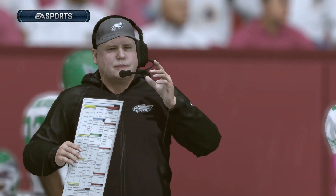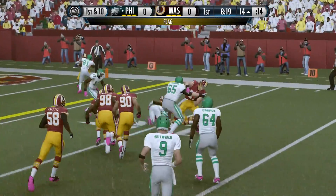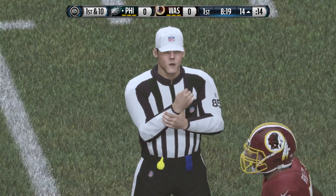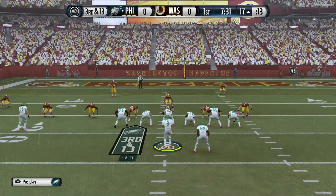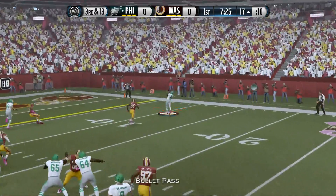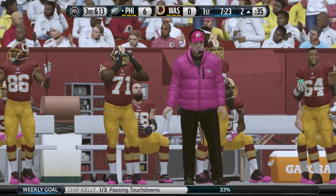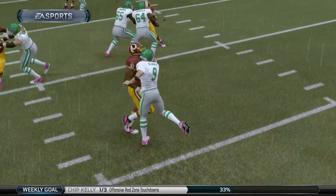Chip Kelly is very delighted with what he saw on that first play from scrimmage. Now they're going to hand off to DeMarco Murray — and there's a flag. We've got a holding call on our offense, moving us back to first and 20. This eventually leads to third and 13, kind of hard to convert, but in the flat it's DeMarco Murray, makes the catch, he's in for the score! They left him wide open. The Eagles are on the board — seven to nothing.